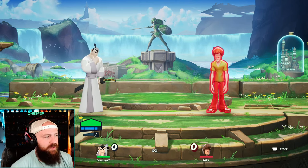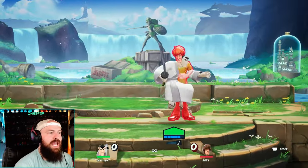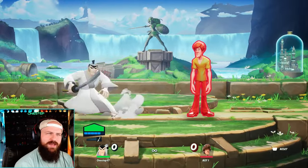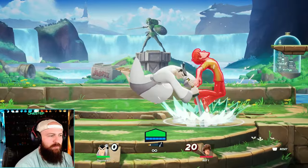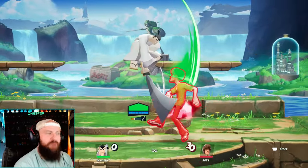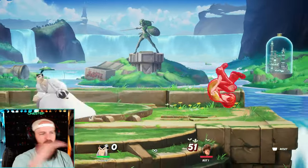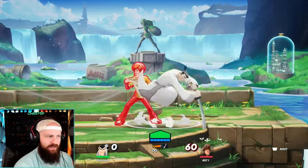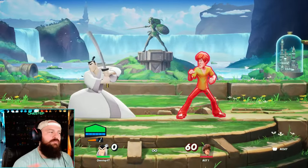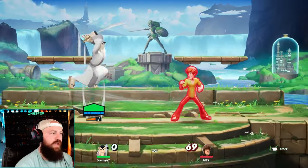After playing Samurai Jack for quite some time, his spike — his aerial down attack — even when you're right on top of your opponent, you actually have to hit the sword portion. I find myself using down special instead a lot more often. It's not necessarily a spike per se, it's more of a horizontal move, but I find it hitting a lot more often than my down attack in the air. I play around with both, but I use down special a heck of a lot more than down attack.